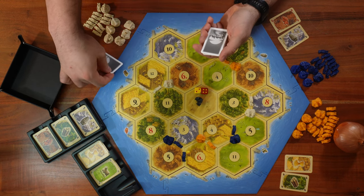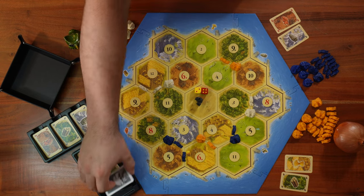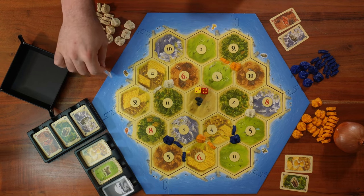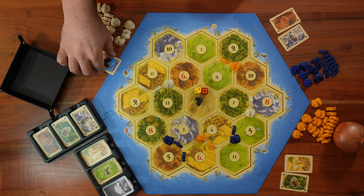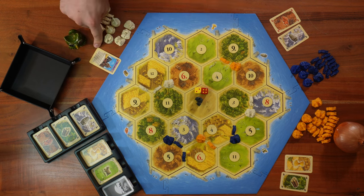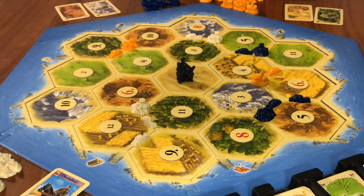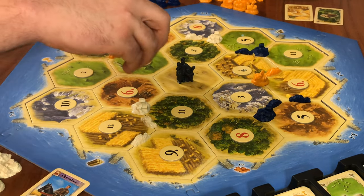Mr. Schwet bought a development card that must stay hidden from other players — but for the tutorial we'll reveal it. He got a knight card, which is perfect for our explanation. Mr. Schwet finishes his turn and passes the dice. I roll the dice, and it's a seven.